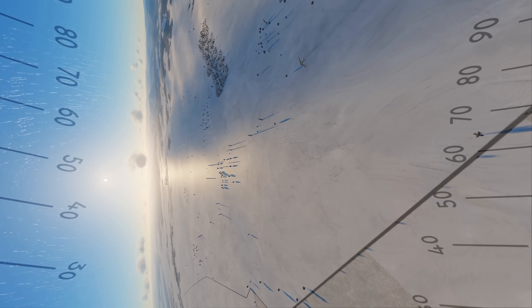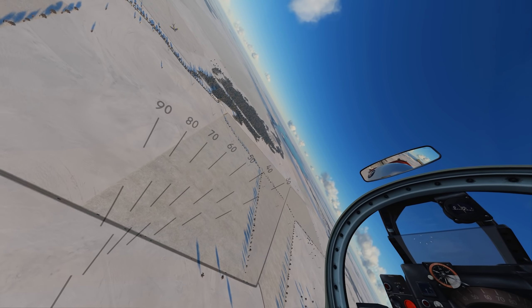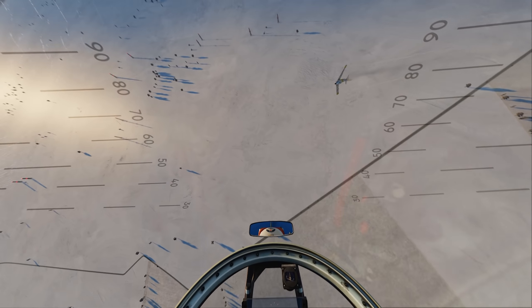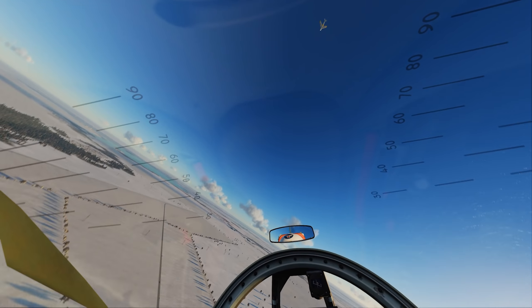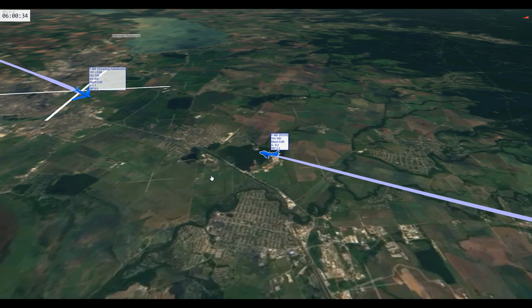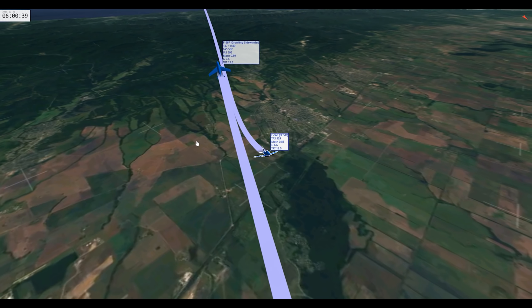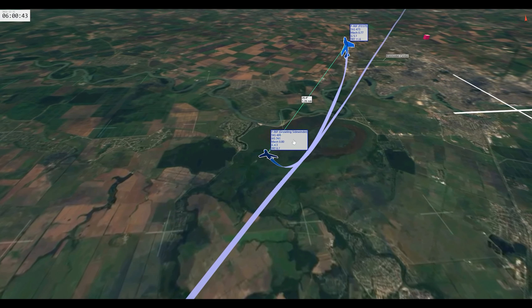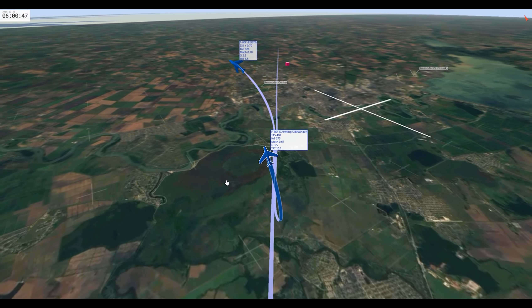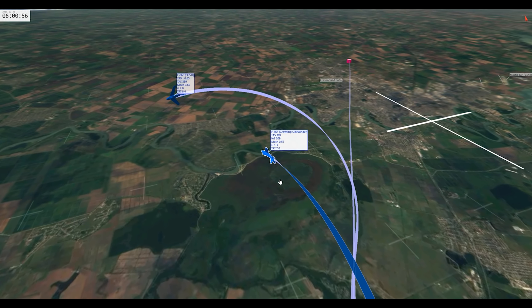Working very hard here. Got to level her out and turn into her. All right, quick tacview for your view here — this is Feisty, this is me. Here's the merge: I'm at Mach 0.92, he's at 0.88, so I'm a little bit faster. He's going to go into the vertical. We have a one-circle turn, nose to nose — this is one-circle — and now I am inside of his turn circle, so I beat him there.